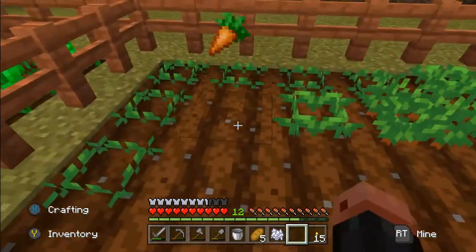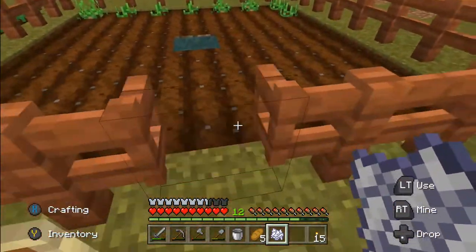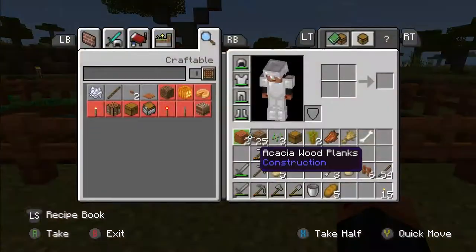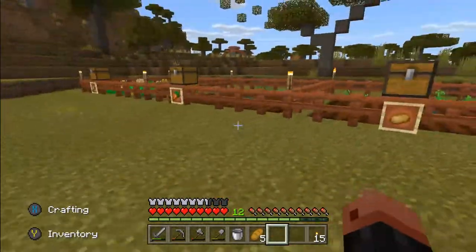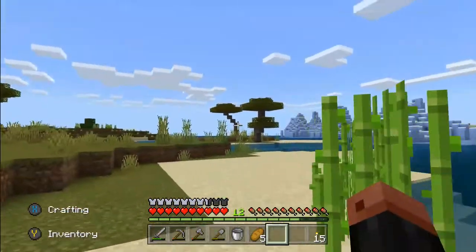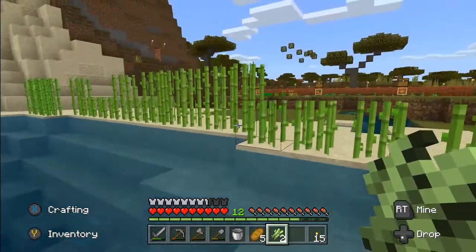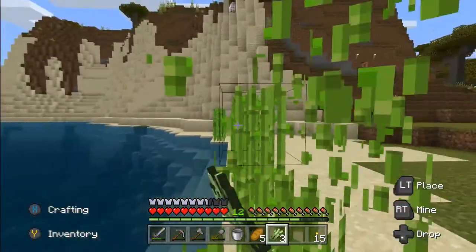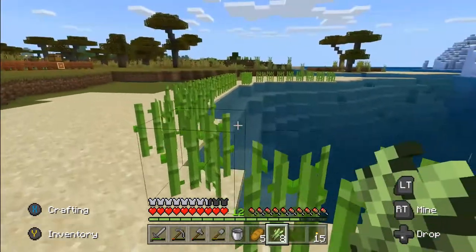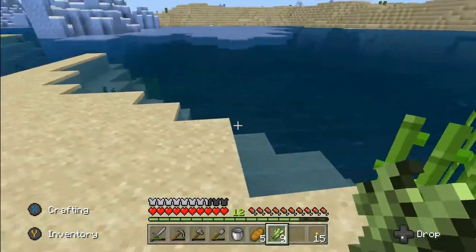The carrots aren't quite grown yet, and neither are the potatoes. There we go - a chest, I have one there for you. That's looking nice. Items float now - that is quite huge. There used to be a creeper in that water which I literally just landed in. Items used to sink to the bottom which was really frustrating - that's a very helpful change.